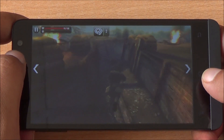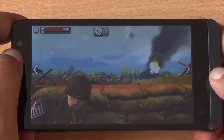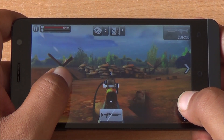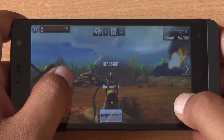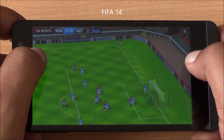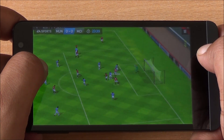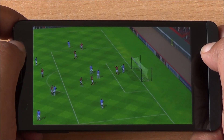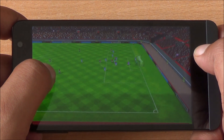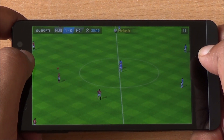Gameplay is smooth, touch response is also good, and the phone does not heat up. We have installed larger games one by one, like FIFA 14. Since app and app data are not movable to the external SD card, you have about two gigs of storage — that's just about it for installing your apps.